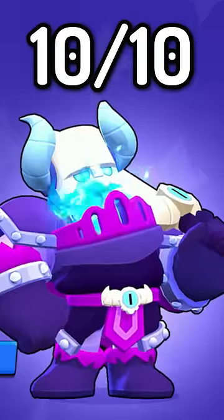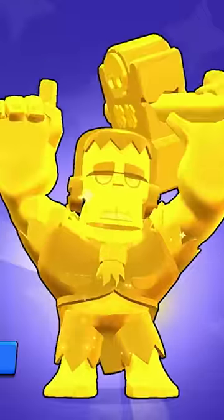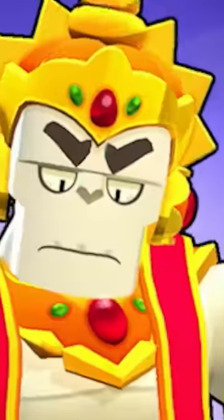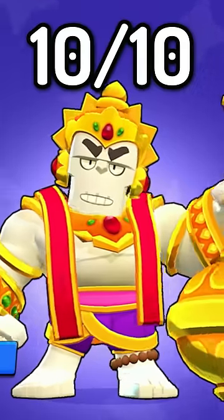Spirit Knight Frank — this one's by far my favorite, giving this bad boy a 10 out of 10. Come on, look at it, it's so cool. True Silver Doo Doo: 3 out of 10. True Gold also sucks, 3 out of 10. Venara — I don't know how to say it — this Frank skin also gets a 10 out of 10, come on dude, this thing's sick.